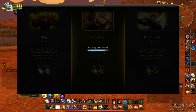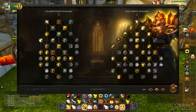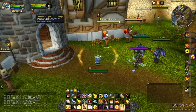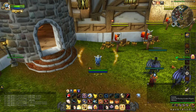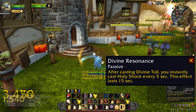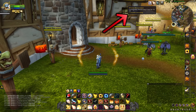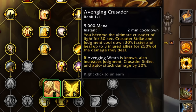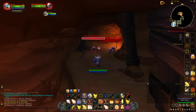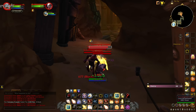Now for the last paladin spec — Holy Paladin — we have 2 smaller bugs and 1 large one. The talent Glimmer of Light, which makes Holy Shock leave a glimmer buff or debuff on targets, will sometimes not proc on future Holy Shocks. It seems inconsistent. The talent Divine Resonance, which makes Divine Toll cast Holy Shock every 5 seconds, will stop casting Holy Shock if you use Divine Toll offensively and then have no target. The major bug in the Holy tree is Avenging Crusader, which is supposed to deal 250% of your judgment, auto hit, and Crusader Strike damage as healing — it heals for much less. When I got an 8k judgment crit, Avenging Crusader only healed for 3k, so it's definitely bugged.